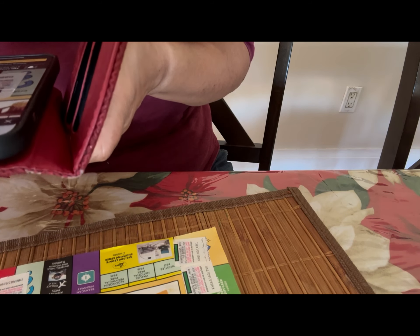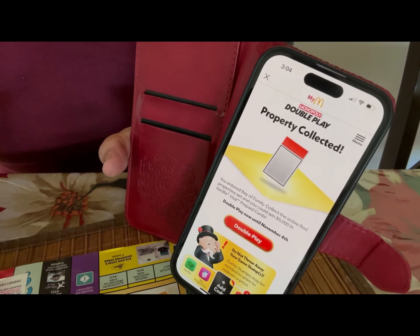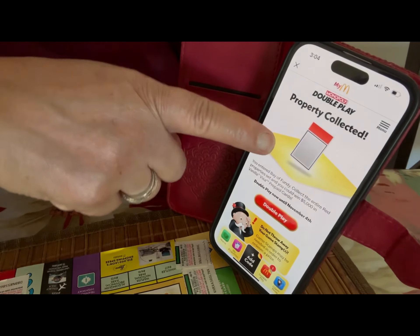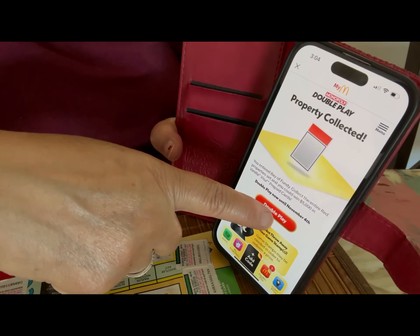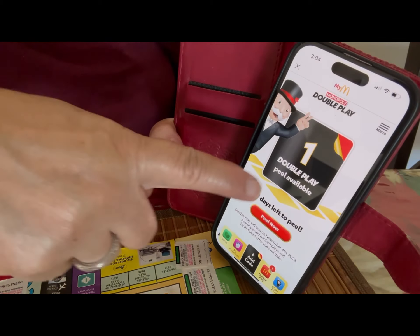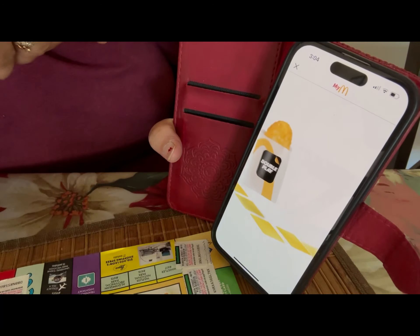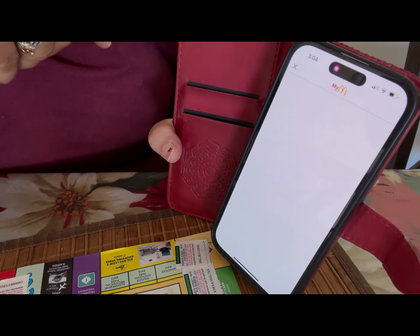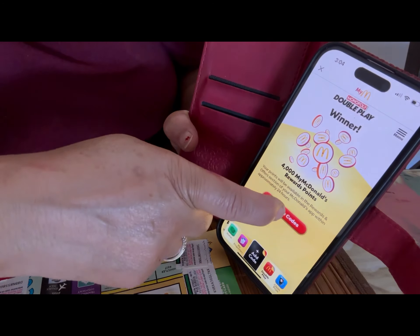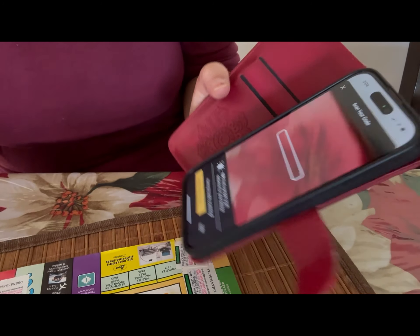I'm going to click on the sticker — there you go. It says 'Property Collected.' Once I scanned the sticker in that box it says property collected. Now I press 'Double Play' right here — it says 'Double Play Peel Available.' I click it and I got four thousand McDonald's rewards points!